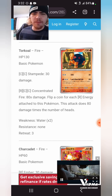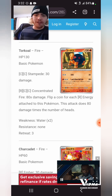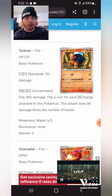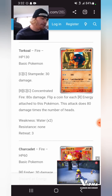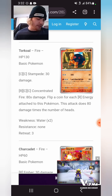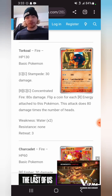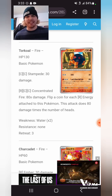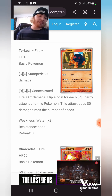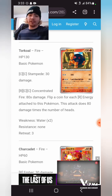This Torkoal for a Fire and two Colorless does 80 times the number of heads you flip for each Fire Energy attached to it. In GLC you have access to the Pogo Charizard and Welder, which could be very, very cool. You could honestly just stack a bunch of Energies onto Torkoal and have something like a Glimwood Tangle to flip a bunch of coins. In Expanded or Standard I don't see this being popular, but in GLC it could be very, very interesting.